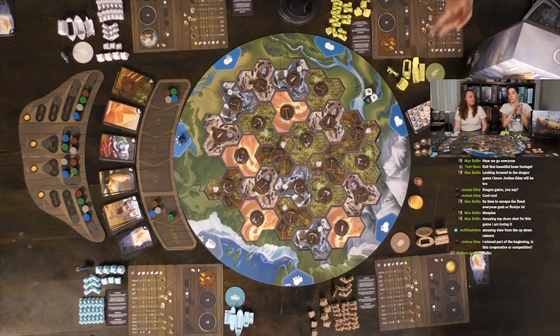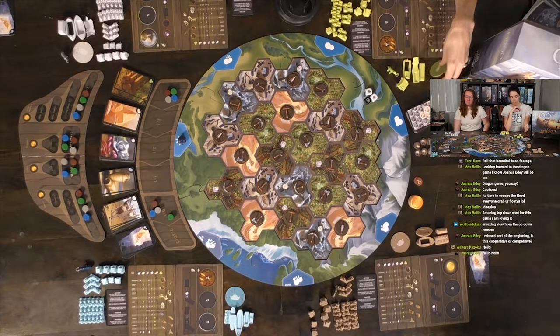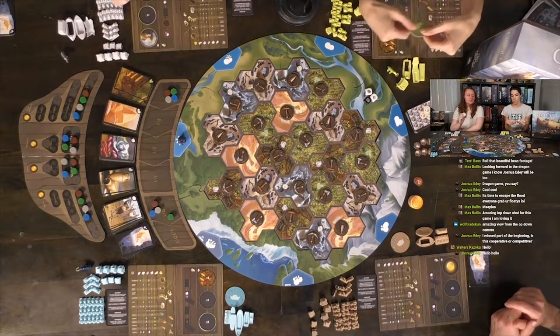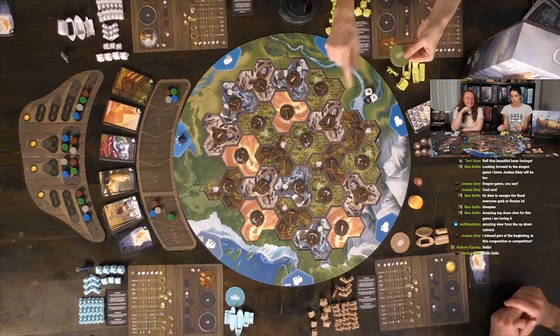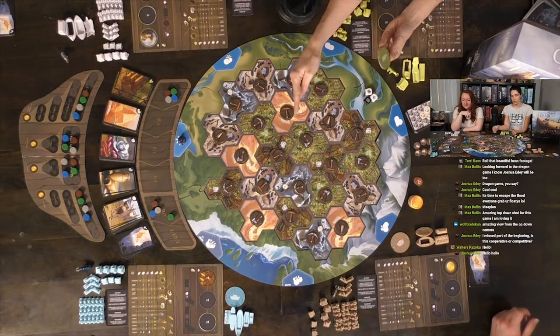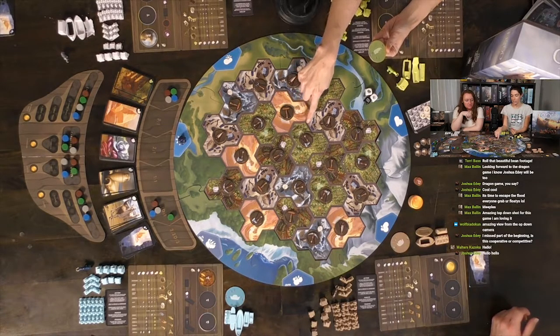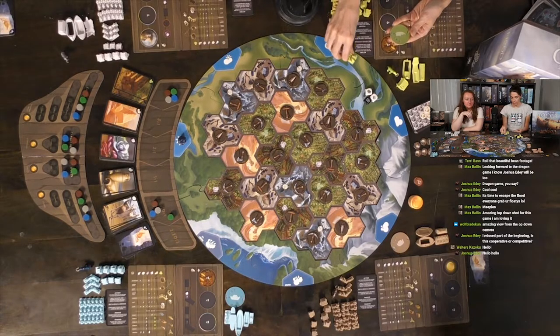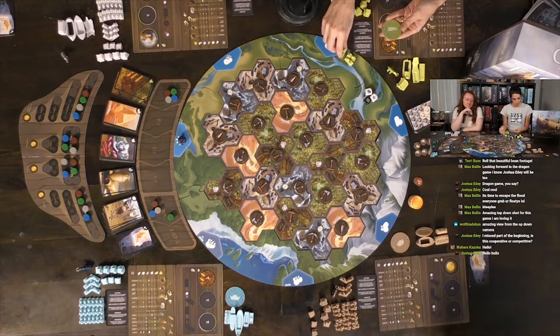Each player has their ark card showing what they can build and how many resources it takes — different resources for different people. We also have our mammoth board, which shows how far our mammoth can travel from our ark and tracks resources gained from the mammoth. We have all our miniatures: ark pieces, cargos, trails, caravans, huts, and camps. Then we have the dice for rolling resources and the story cards — that's how the weather marker will mainly move and progress the story forward.